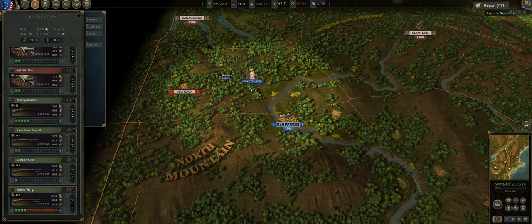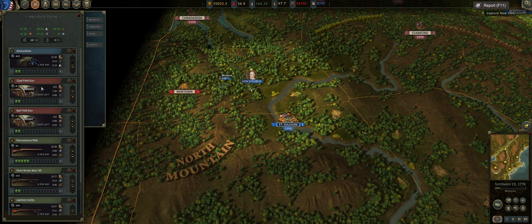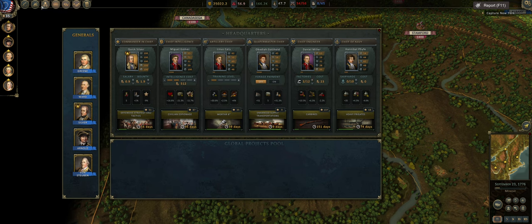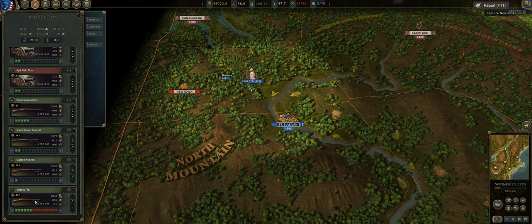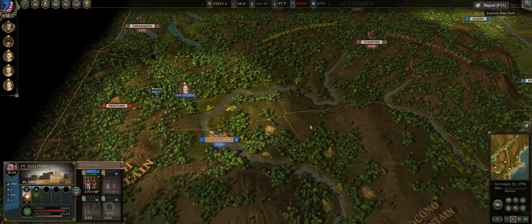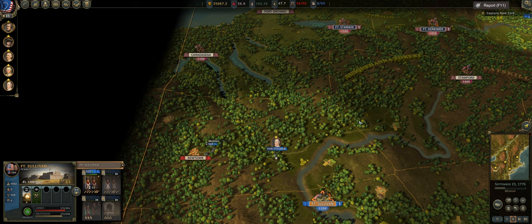This is what my production queue looks like at the moment. I'm trying to build up a bunch of Pennsylvania rifles to replace the hunter rifles in my army, and that's chewing up a lot of my factories. We need our Virginias to go up drastically. We're still building a couple of United States muskets because we don't have enough Virginias to replace everything. Let's go take Newtown and that might be it for the episode.